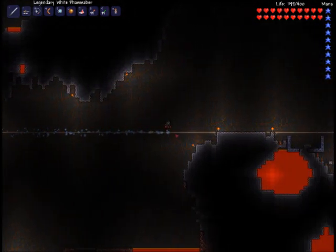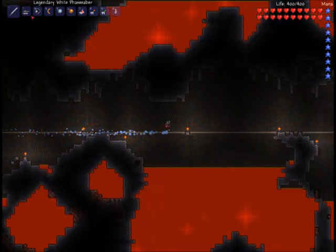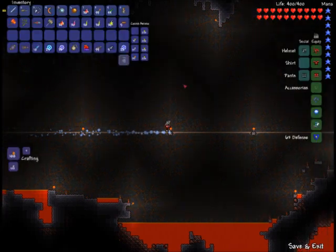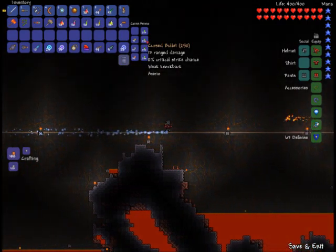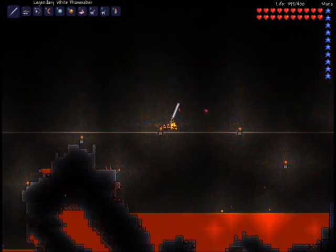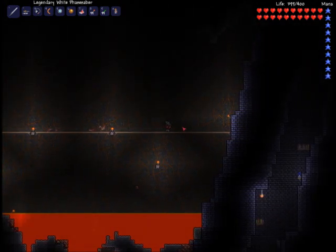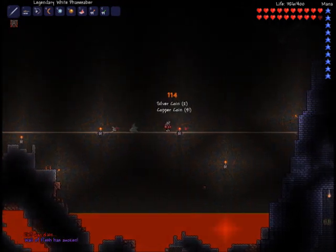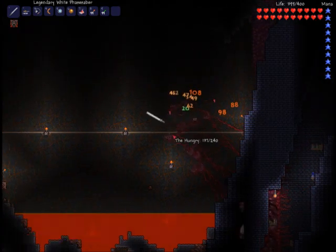So last time I defeated the Wall of Flesh with the Mini Shark — ranged. I've got the Mini Shark now and I'm pretty much completely full of crystal shot, cursed bullets even. Anyway, it might be a good idea to go take out that rabbit if it spawns near me. Let's drop the guide voodoo doll into lava. So the Wall of Flesh has awoken. Now what I'm going to do this time is defeat the Wall of Flesh with melee today.